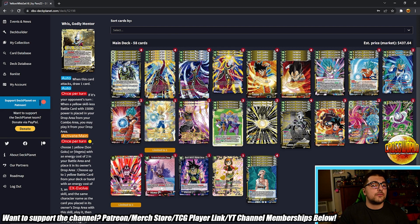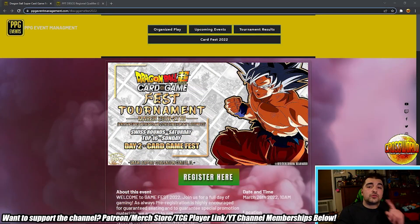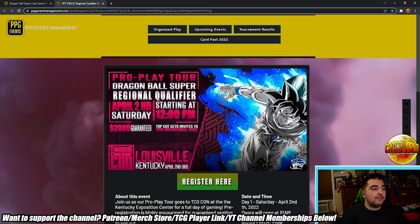Real quick — a word from today's sponsor. Two events are coming up hosted by PPG. The Dragon Ball Super Card Game Fest from March 26 to 27 will be the first event trying out a sideboarded best-of-one format, and it'll be a celebration of the card game. The other is through the Pro Play Tour — a regional qualifier on April 2nd in Kentucky. Shout out to PPG for running awesome tournaments and putting in more work to advertise these events.